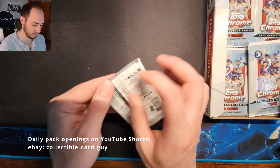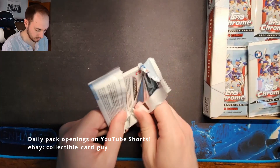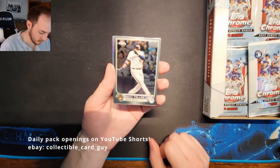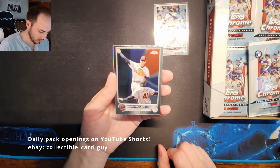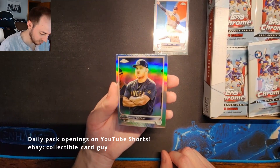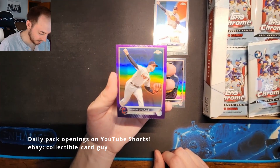Pack six: Rowdy Tellez, Owen Miller, a Mike Trout All-Star Game Insert — very nice, a little off-center — and an Aaron Savelle Purple Refractor.